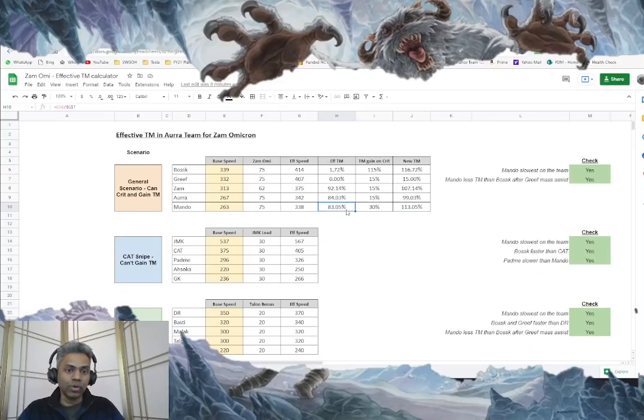When you do the mass assist with Grief, if Mando crits - which is very likely if you mod him for high crit chance - two things happen: Mando gets 30% TM and 15% TM for each and every bounty hunter. Secondly, because Grief used a special ability, Bosk also gets 100% TM. So Bosk gets 115% TM total, making his effective new TM 116.72%. Mando after getting 30% added to his 83% is at 113% TM. With the TM overflow mechanics, since Bosk is at 116% versus Mando at 113%, Bosk takes priority and goes next, followed by a mass assist from Bosk.